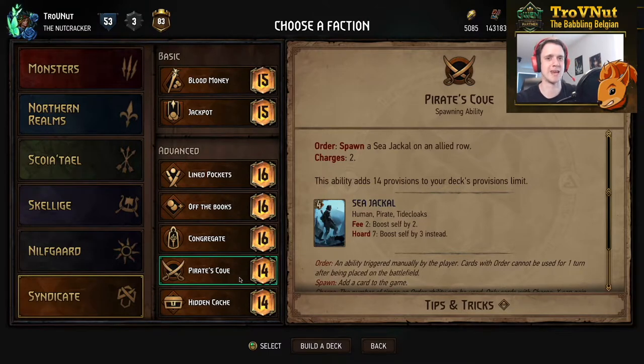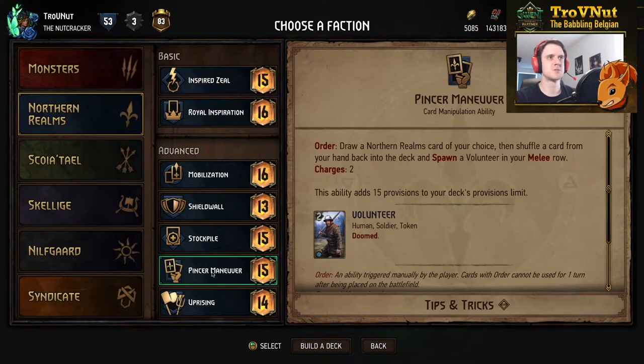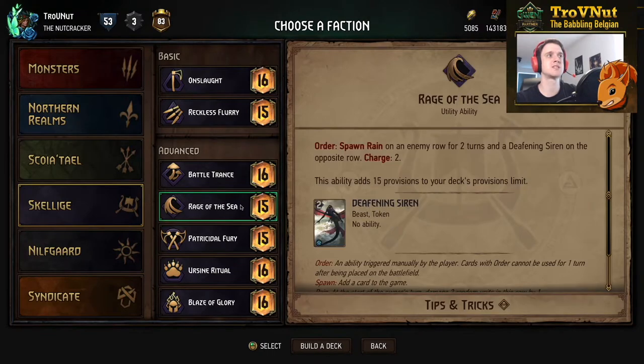Another leader ability that got a provision nerf was Pincer Maneuver, going from sixteen to fifteen. It's only one point but it gives a lot of consistency — I showed that off with the Spellfire deck last month, and at the Open you could see there are a lot of Northern Realms decks that are very powerful just with the consistency Pincer Maneuver gives. A provision buff was given to the Rage of the Sea ability, going back to fifteen as it was before — fourteen to fifteen — and nothing else changed on that ability.